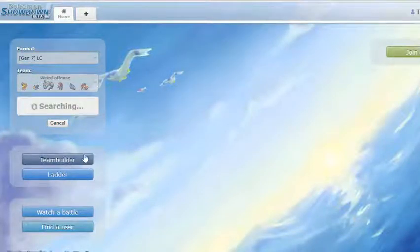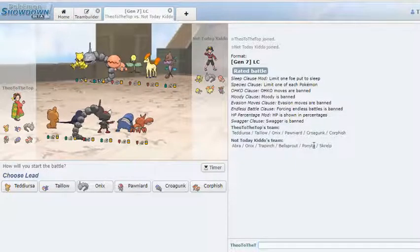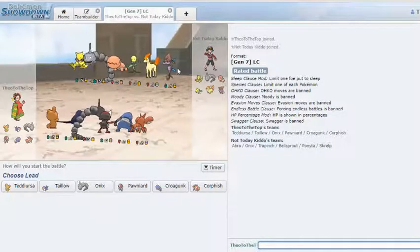The problem with this team is Fighting resist. The next opponent is using a Bellsprout, which I have not seen in a really long time, and that makes me think this Ponyta is actually running Z-Sunny Day, giving it plus one speed — which could be an issue since I don't have any way of dealing with a plus one Ponyta. Solar Beam hits everything, most of my team dies to Fire type moves or is weak to it. I do have Endure so I'll be fine. He also has no Flying resist and loses to Teddy Ursa after Onix is gone.